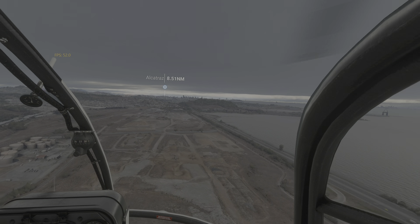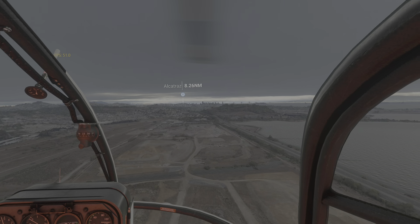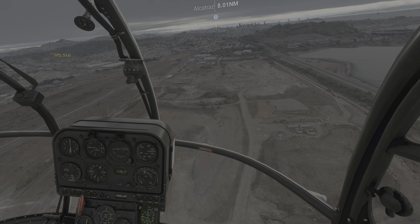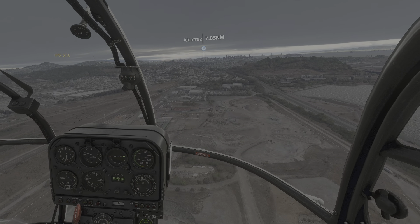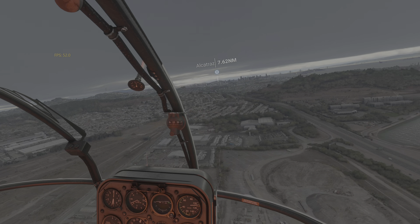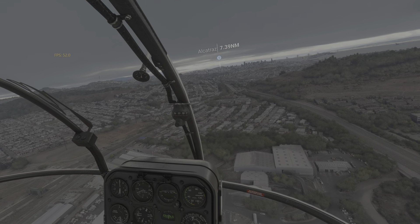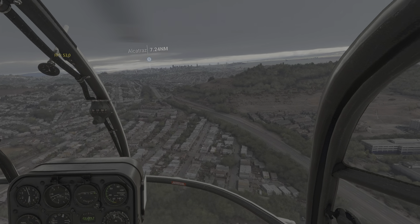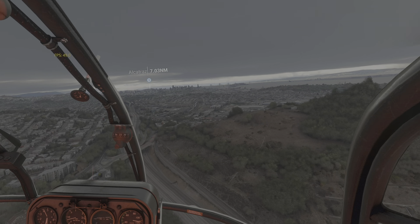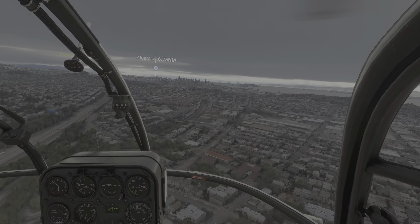The scenery loads into the cache, and once you fly a route the second or third time, it's already cached, so the scenery textures and everything are already there and you don't get pop-ups on the scenery. I very seldom see it — even right now, I've never flown the Alcatraz route before, and it looks pretty good.